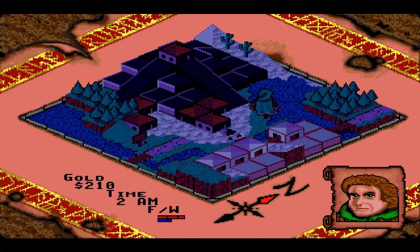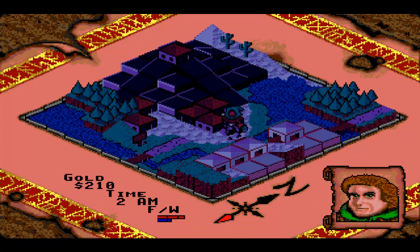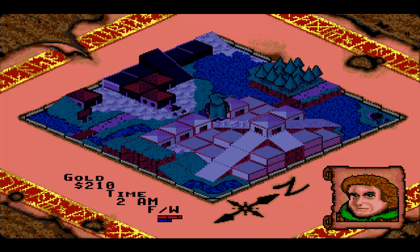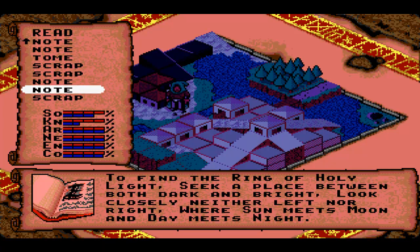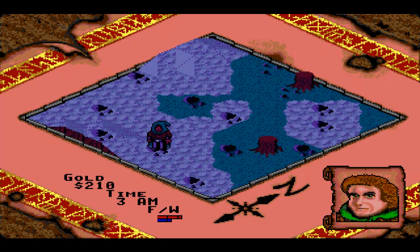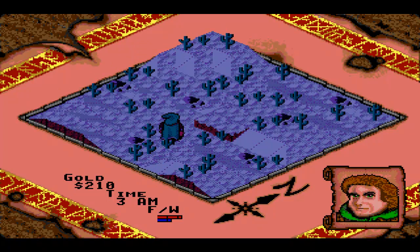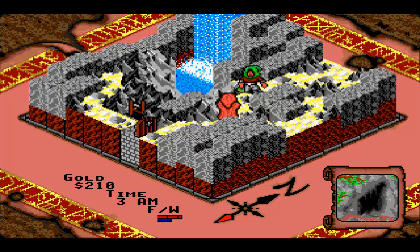Here we have the Sun and Moon temples - Moon temple over there, Sun temple over here. We're not going in either. The note we got from Bob says 'the place between both dark and bright,' which should be just here - you want to go bang in between the two temples and you'll find this place. It's pretty cryptic, but one of the more clever things, I'd say.